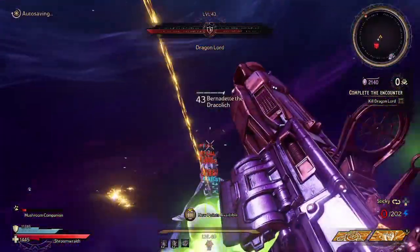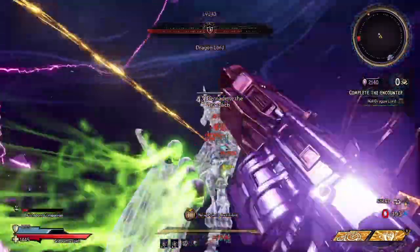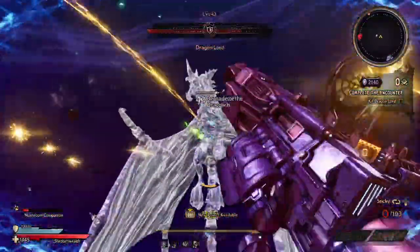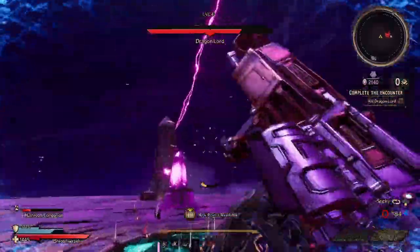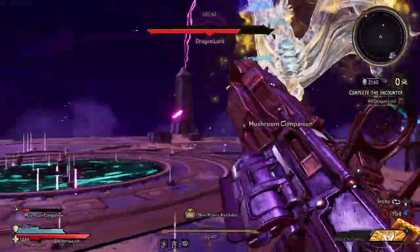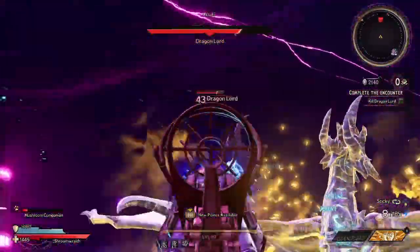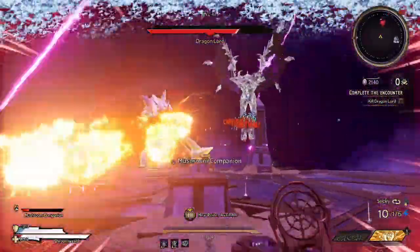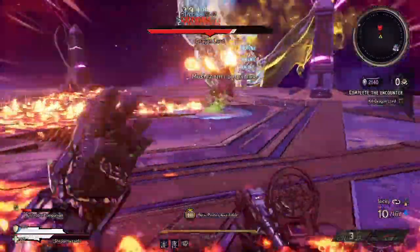One of the last combinations is Toxicity plus Bullseye. Toxicity — applying a Poison status effect increases your critical hit damage, companion damage, and action skill cooldown rate. And Bullseye increases your gun critical hit chance. So you're going to be dealing even more damage with these two combined because you have that gun critical hit damage and gun critical hit chance both increased.